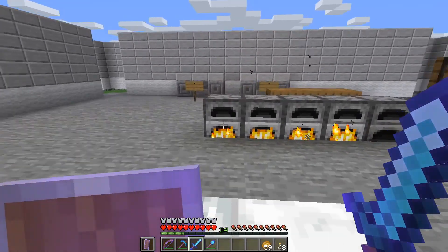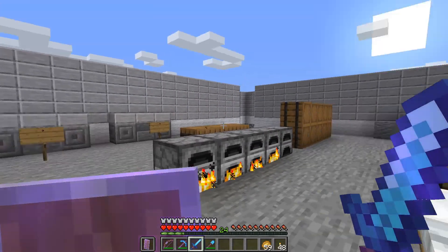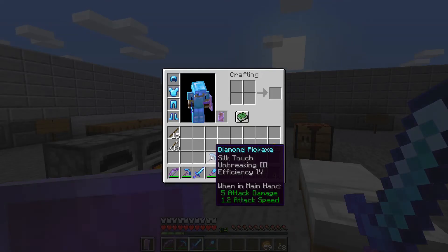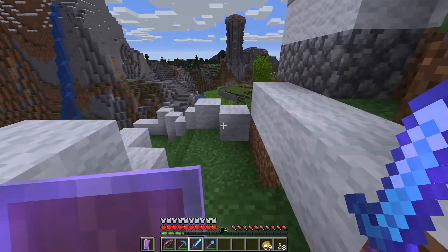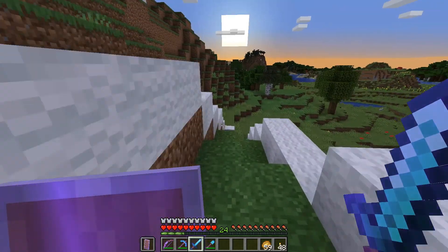So I've got some stone cooking into smooth stone but I'm starting to feel like this process is becoming extremely resource heavy. If you remember last episode we got this silk touch diamond pickaxe, so I'm gonna head down and look into seeing if we can figure out where that slime chunk is near our zombie spawner.